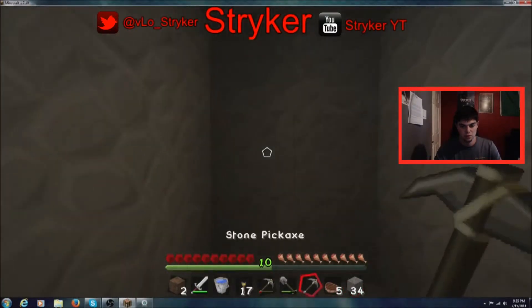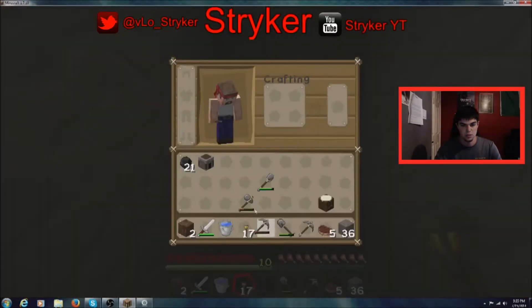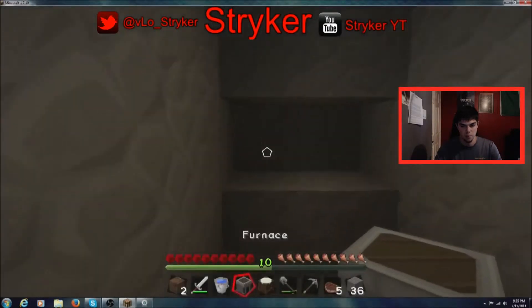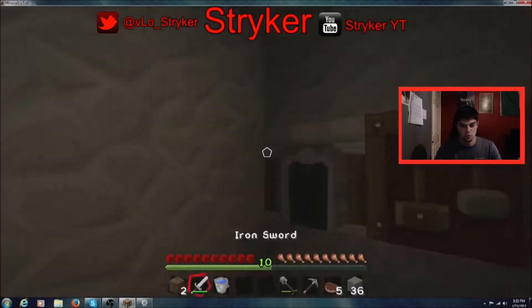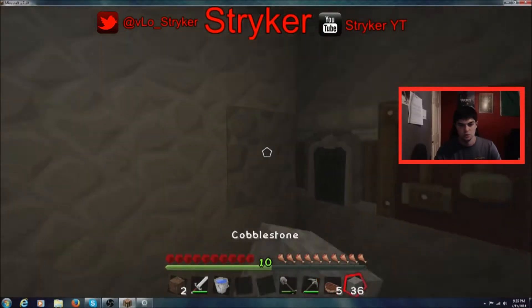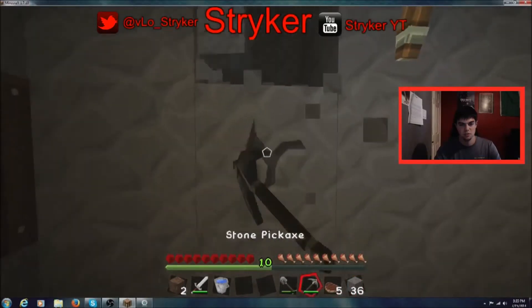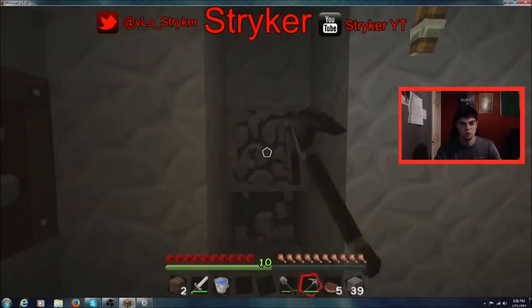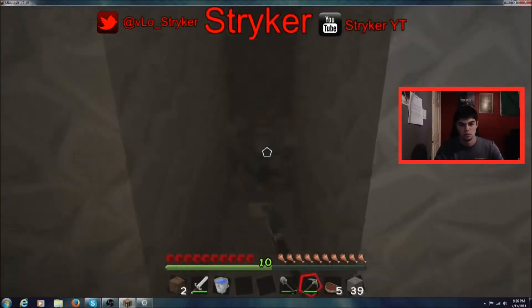So we're gonna make this our first little area where we'll put our stuff. I'm going to take this out, put this down here, put that there and put that there. Now that we have that there I can put that back in there and we can start strip mining. I'm gonna have to make more — that's not where I wanted to start it. I want to start right here. I'm gonna have to start making more pickaxes if I want to do this right.